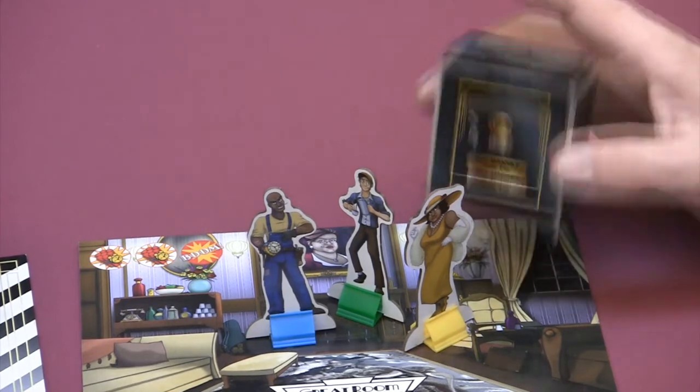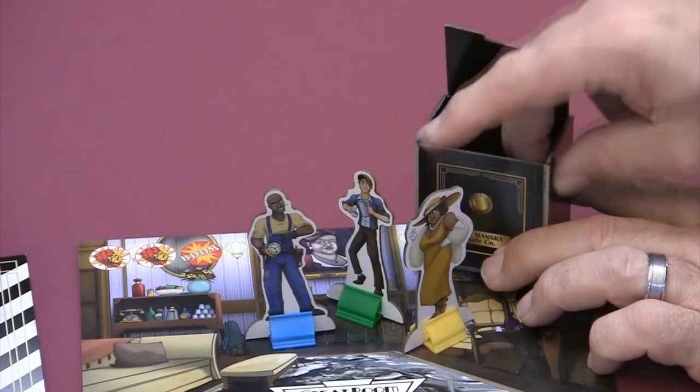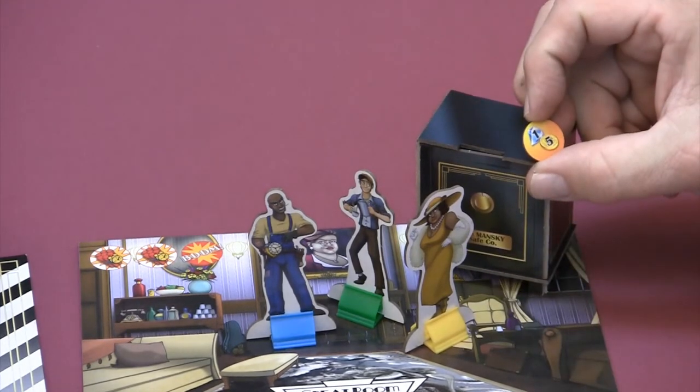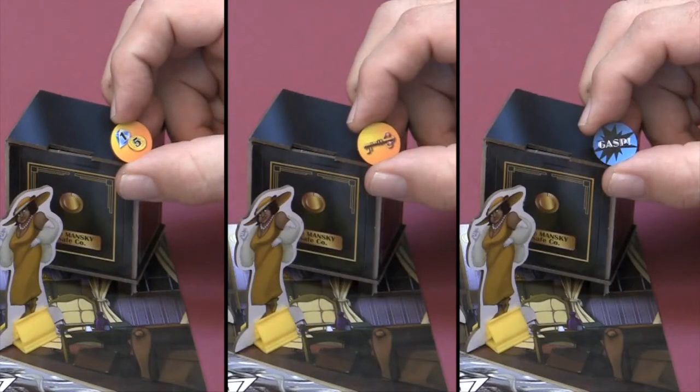When it's your turn, you have three choices: open the safe in your current room, move to another unlocked room and open the safe there, or stash loot at the getaway car. To open a safe, shake it to mix the tokens inside, then reach in without looking and remove one token. You'll either find loot, a key, a surprising twist called a gasp, or an impending explosion called Danger Danger.